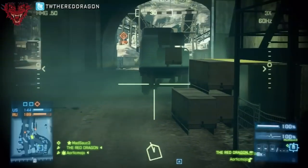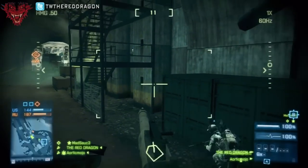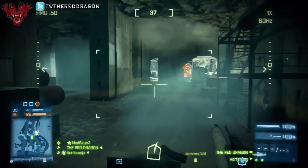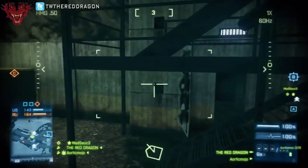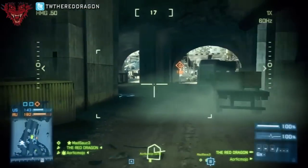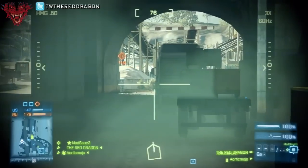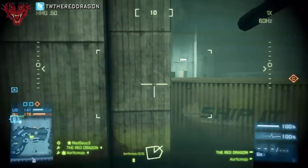What if you were playing on a map like Caspian Border where it's pretty wide open and there's not a lot of enemies up close beside you? In that instance, you would not want proximity scan — it would be a waste. So depending on the map and the environment, think about what's going to give you the most advantage on that particular layout as far as your kits go, and that's going to give you the best chance possible.